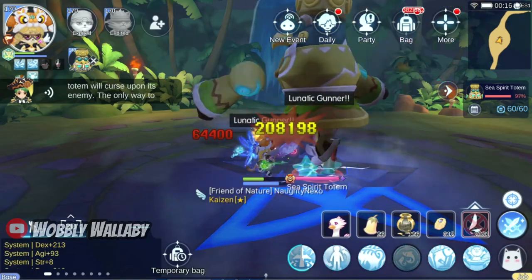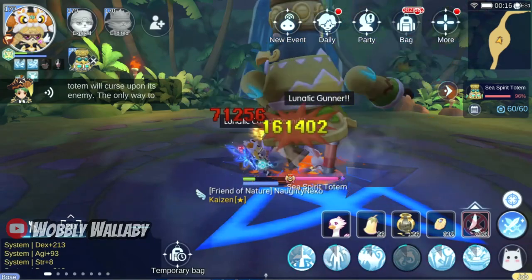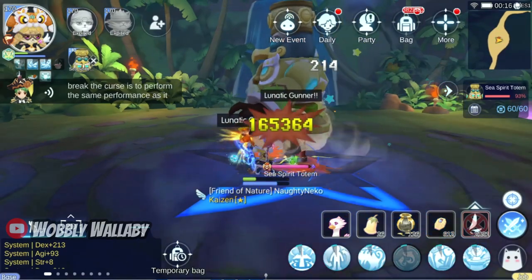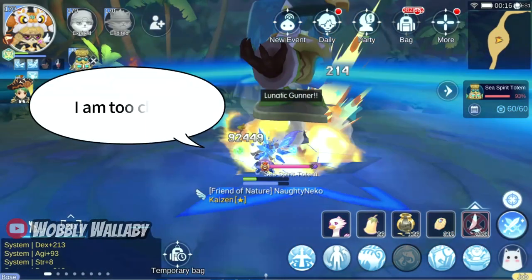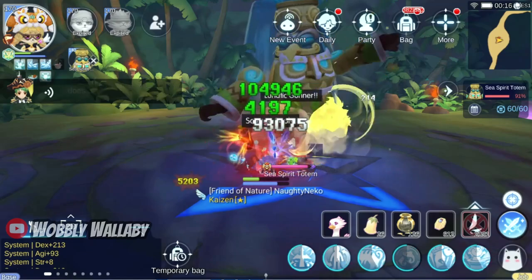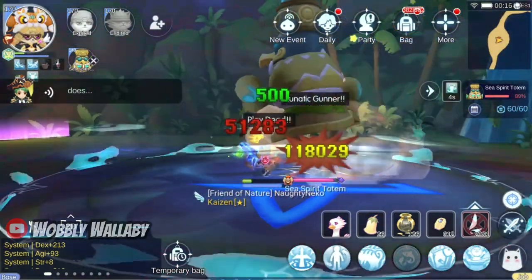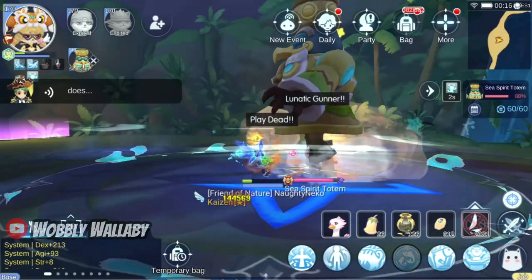One bug that happens with his rays is if you get too close to the boss, you can dodge the rays completely. Here's my dorum auto-attacking right next to the boss and the rays completely miss her. The hit detection is a bit off when you're too close — it's not because the dorum is too short. The same thing can happen with other classes too, like novice guardian who are standing right next to the boss.